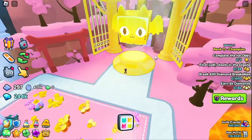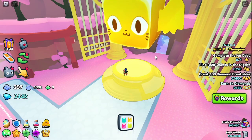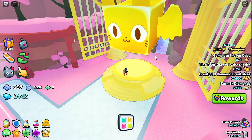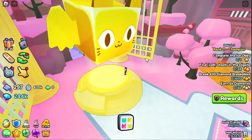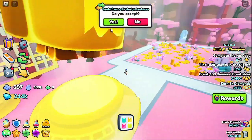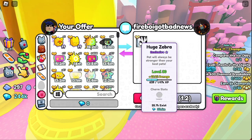This is where things get important. Rebirth 2 — 75% more damage from pets, but you unlock active huge pets. So if you are hatching the last egg in the game, you are able to get one of the three active huge pets. I showed you them in the beginning of the video.